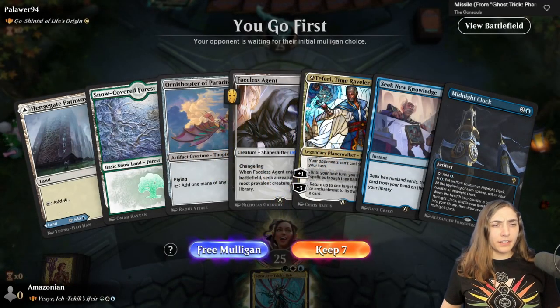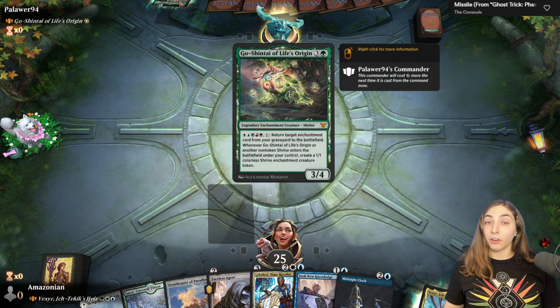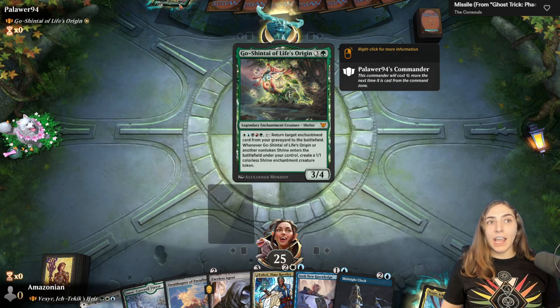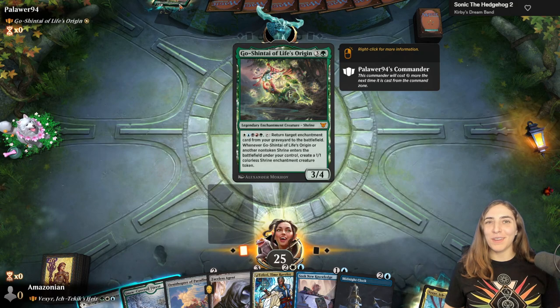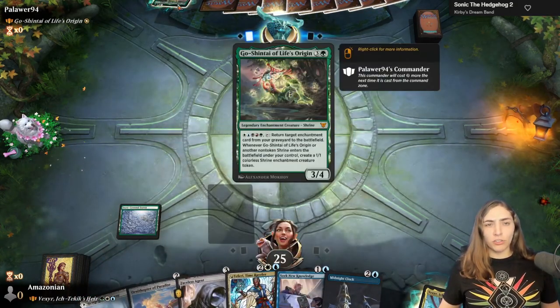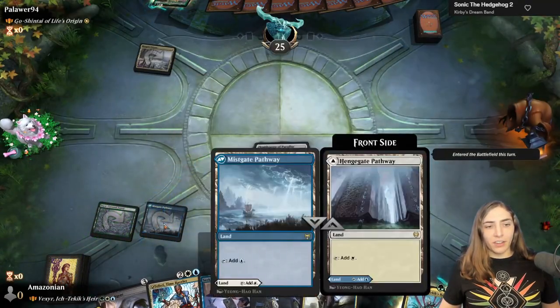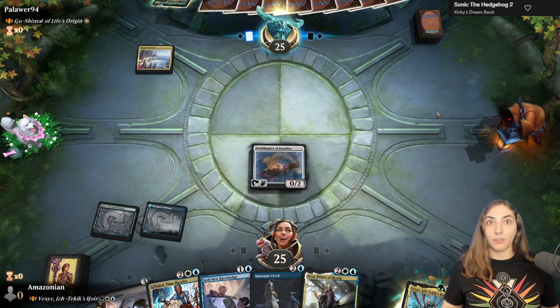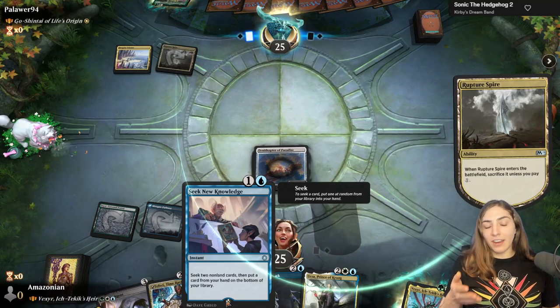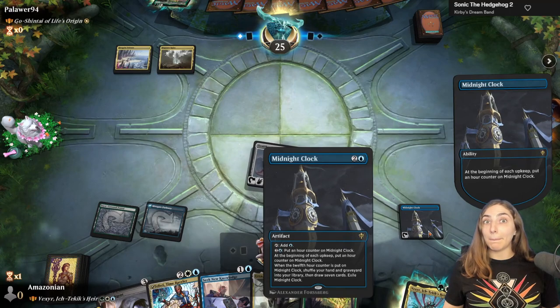Two lands but an Ornithopter of Paradise — this looks like it's going to be an alright start. We're up against Goshen Tai of Life's Origins, a five-color Shrines Commander. Goshen Tai of Life's Origins can be a kind of mid-range-y enchantment deck or it can be a prison deck — I've seen both builds. My personal build was more mid-range-y because that's just my style. We'll see how we fare. Because I've got a bunch of blue cards in hand, I'm going to play this on its blue face. Seek New Knowledge specifically does not get lands, and right now what I need is lands and ramp. A bunch of cards that do seek have this text that's specific about not getting lands. Since we didn't get a land, we're going to keep ramping through these artifacts like Midnight Clock.